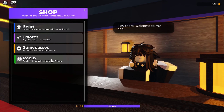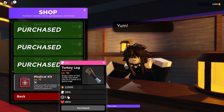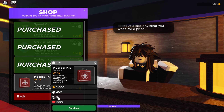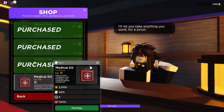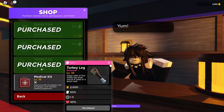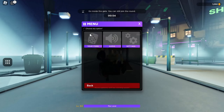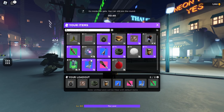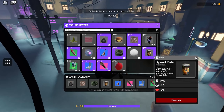I prefer turkey leg over medkit. The turkey leg heal is only 40%, but the cooldown is only about 1.3 seconds. Medkit heals all of your HP but takes 3 seconds, which is a long time. With how many items you're getting per game, you don't really want a 3-second cooldown. If you get 40% health back and then pick up a Bloxy Cola, that gives you another 50%, which is usually enough. I pretty much never die unless I get stunlocked, so it works well.